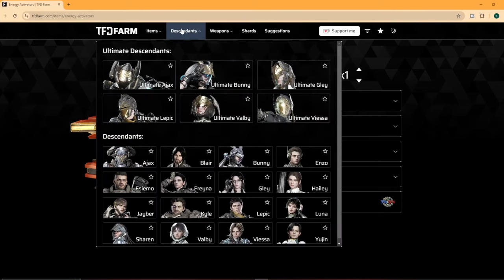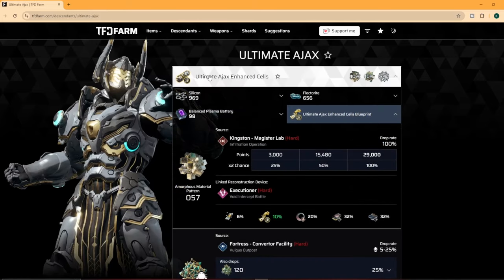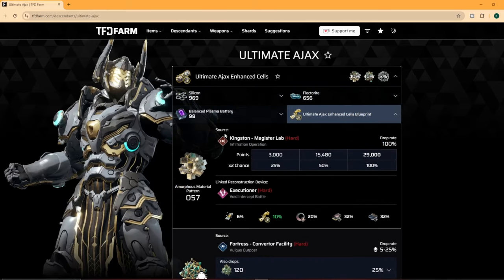Moving on to the Descendants, we'll check out Ultimate Ajax. Under each piece it shows you the items needed, the Amorphous Patent, where you get that pattern, and where it's used, as well as the drop rates.